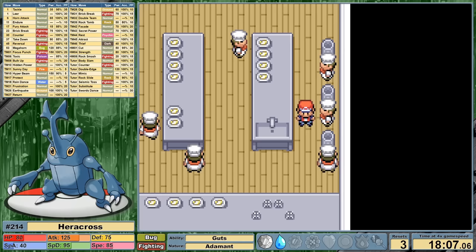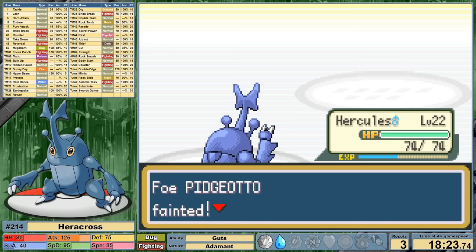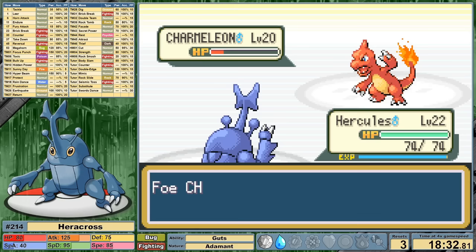We head south to Vermilion City and find ourselves on the SS Anne. The only item collection I'm doing here is grabbing the Trash Can Berries — I will not be grabbing my army of Meowths with Hercules. I head to the upper deck for Rival 3. With our level proportionally much higher than the Rival's team, this battle goes much smoother. We now one-shot Pidgeotto, avoiding all shenanigans. We also outspeed and one-shot Kadabra, bringing out Charmeleon. We miss the one-shot, getting hit with Smokescreen, causing us to miss our next Horn Attack.